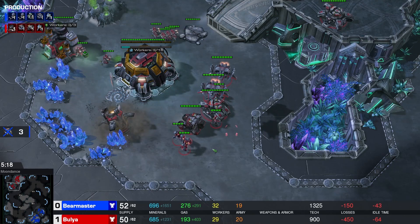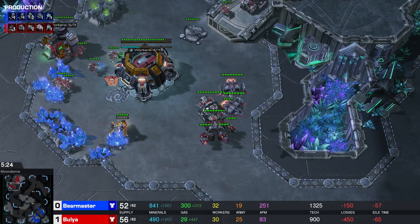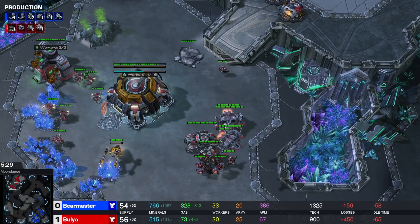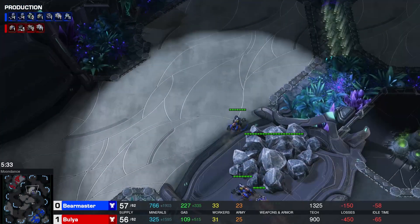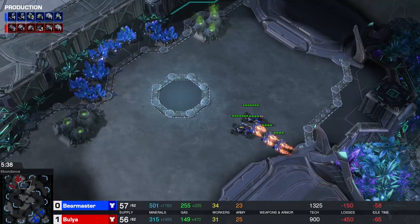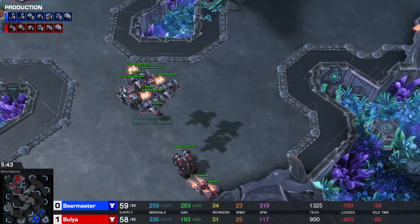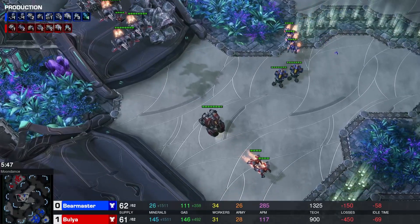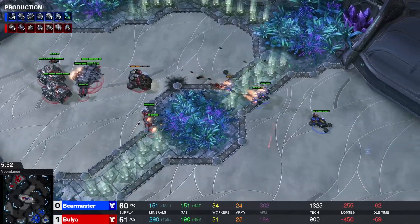Not only do we not have a Raven for harassment, we also don't have a Raven defensively. If Bear Master had a Raven in this push, he could do things like disable this tank that's coming out. Another push, kind of like the same as the first game, is coming out of Bulia, and it will be caught by this harass unit from Bear Master.